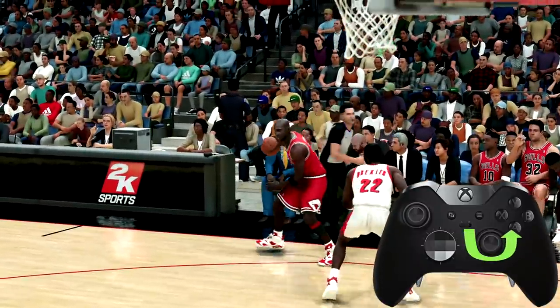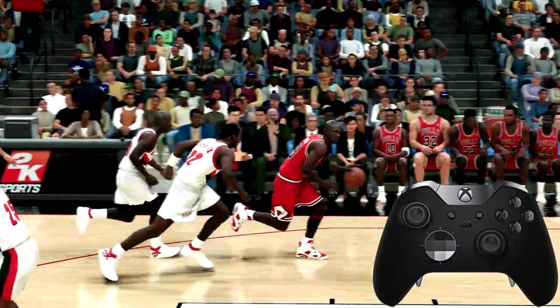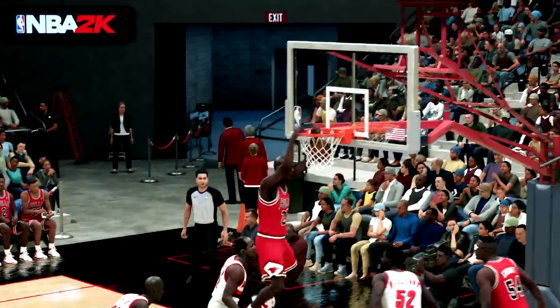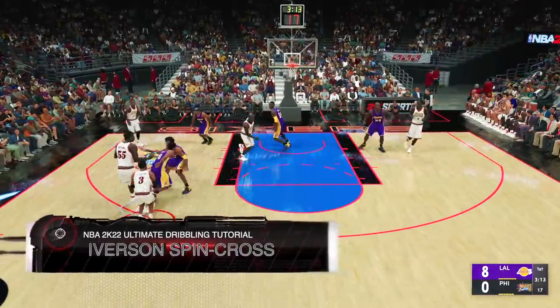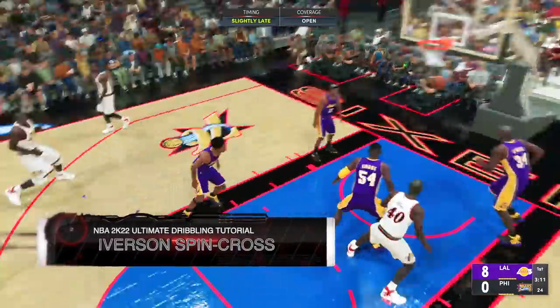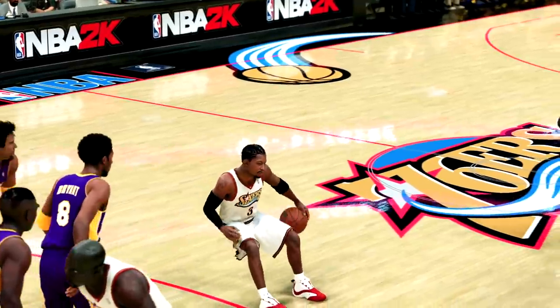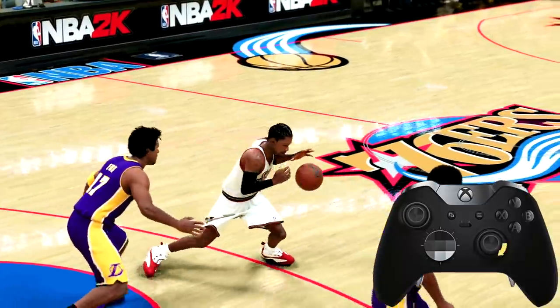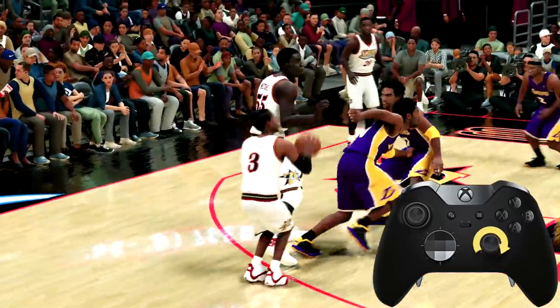To do a running spin, rotate the right stick from your ball hand to your free hand. Jordan was known for going out to the perimeter and then spinning back to the basket. And then straight from an AI commercial, we've got the running Iverson spin — rotate the right stick in a full circle from ball hand to ball hand. This will also drop a defender while in takeover.